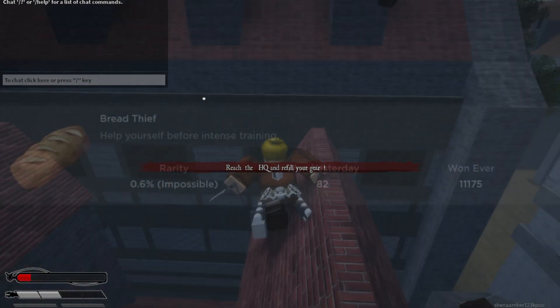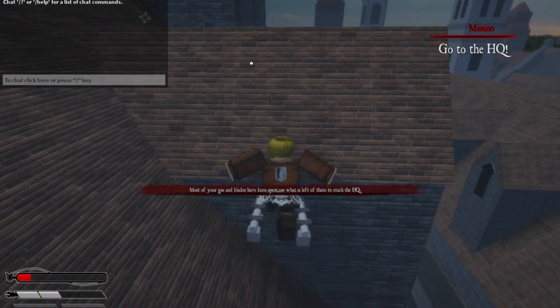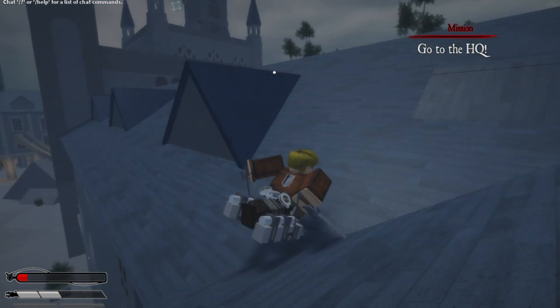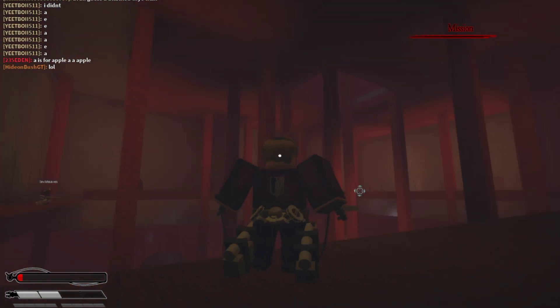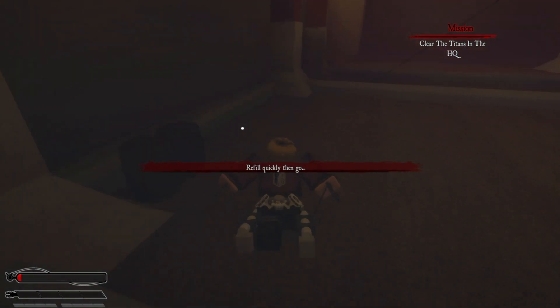The next badge is called Breadthief. Spawn in the Tross District map, and complete the quest for the most part. Then walk over to the barrels.